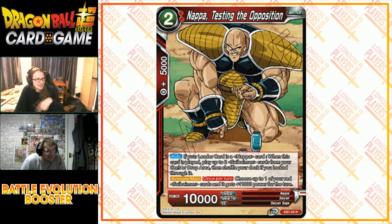Nappa Testing the Opposition — planting them. Two-drop, two specified red, 10,000 power. If your leader is a Nappa card, when this card is played, play up to two Cybermen from your deck or drop area, then shuffle if needed. Once per turn, give one of your Cybermen plus 11,000 power for the turn. That's interesting because if your opponent removes them, they play into the Cybermen's KO trigger skills. Vegeta is better than Nappa here because Vegeta lets you cycle cards while Yamcha brings the sacrificed Cybermen back.